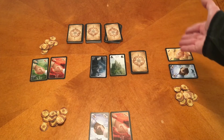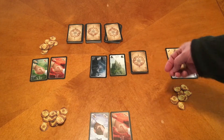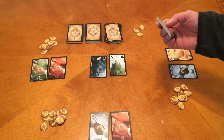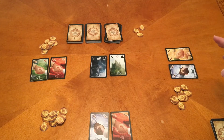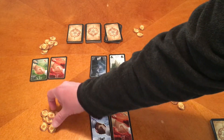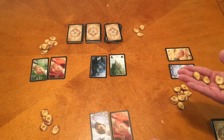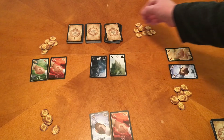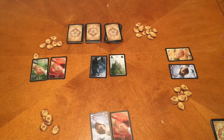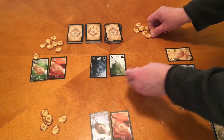Whoever wins the auction — say this player wins and bids three gold — takes three gold from their supply and puts it into the common supply. When we run out of cards in a deck, that deck's play stops immediately and the gold in the common supply is evenly distributed among all players. So if one player spent six gold and another spent four, everyone gets a fair share of what's in the pot.